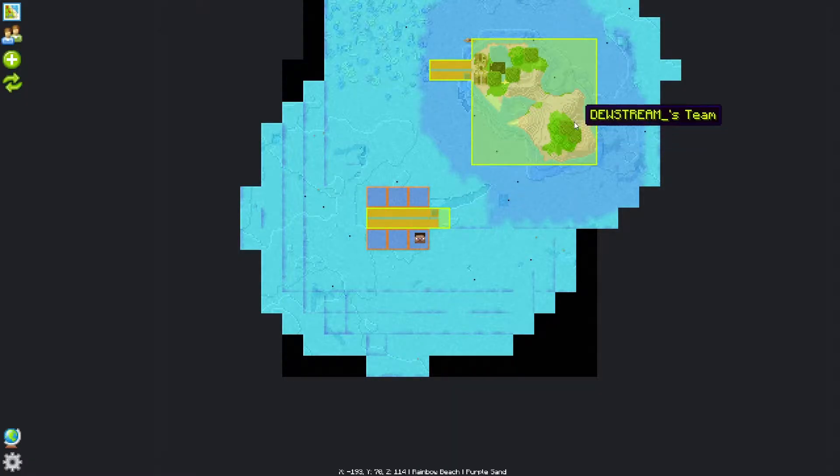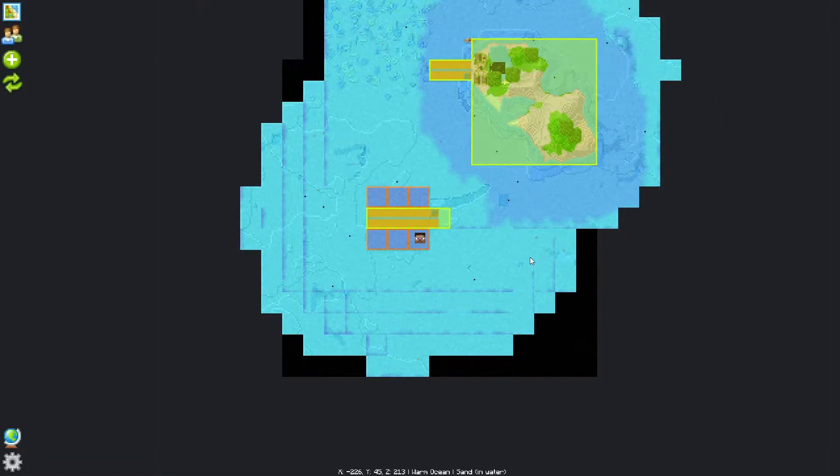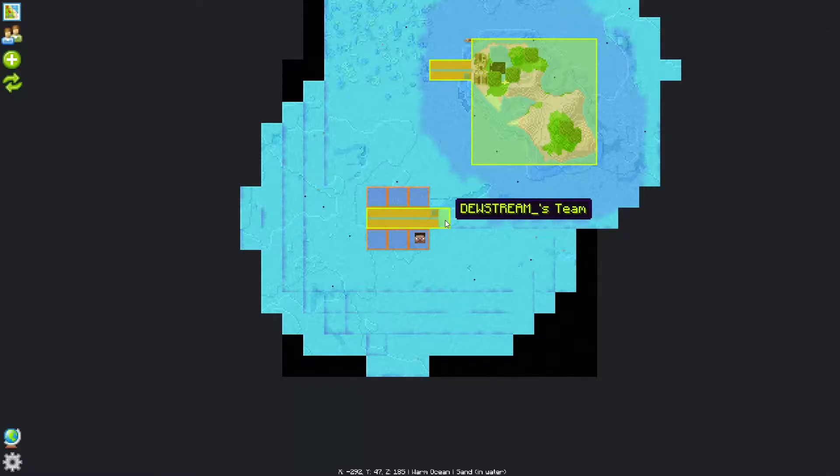You can look at your map as well. Open your inventory - in the top left there's FTB Chunks, this little map icon. Click on that and you can see what lands are claimed. Here's the spawn island - this is all claimed by me. You can see this little pathway is claimed by me, but these chunks are not claimed yet.